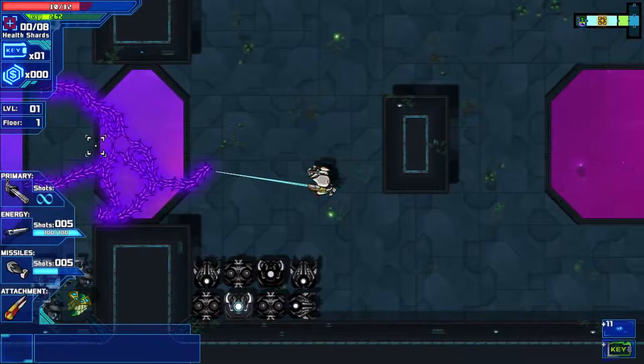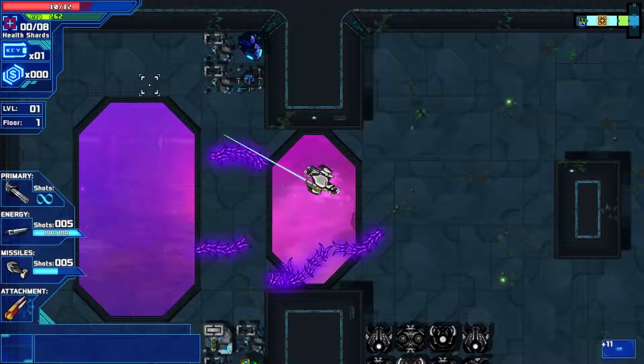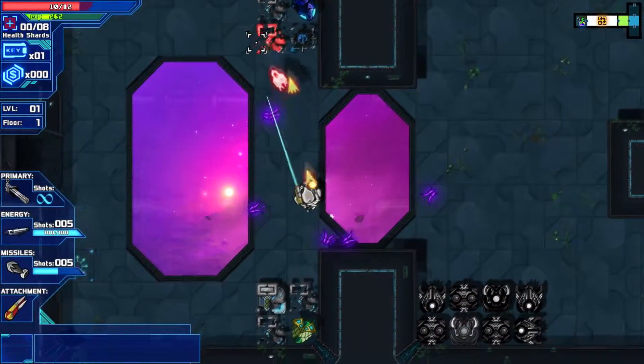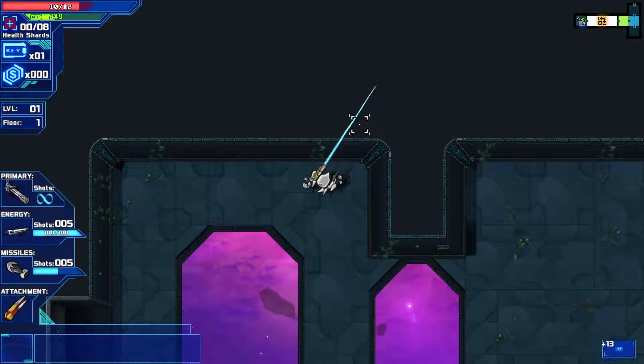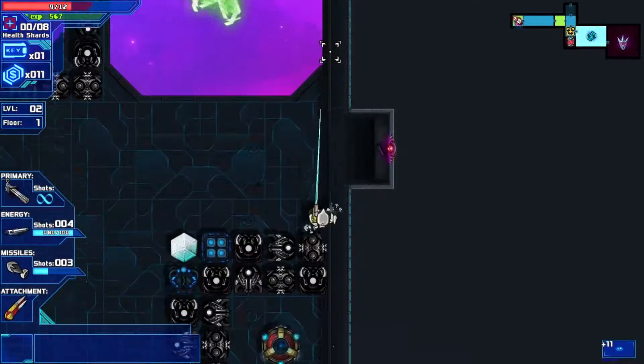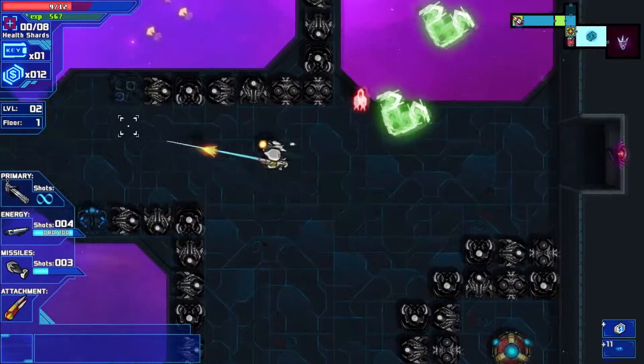First of all, you have a really solid combat system. You can use the left mouse button to shoot your rapid fire gun or machine gun, or whatever else you find in the level. With the right mouse button you shoot a special attack that requires energy, and then with spacebar you can shoot a missile, a bomb, or some really powerful attack.